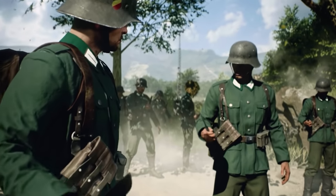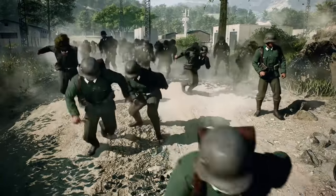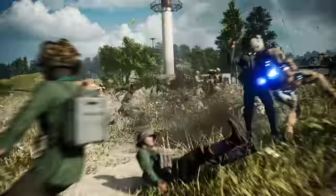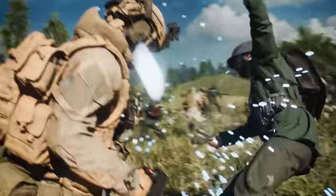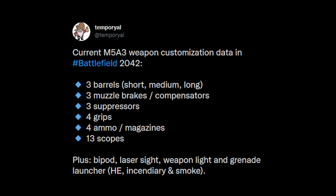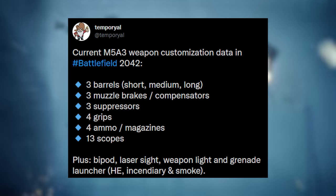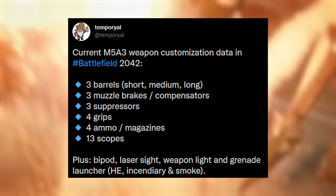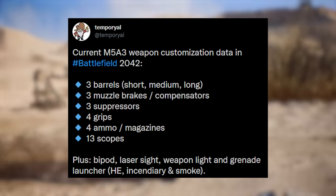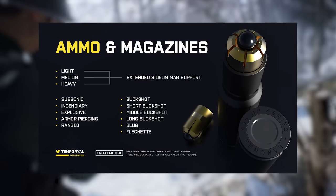A lot of these weapons have been spotted in trailers, most names will probably be different at launch, and of course some may never see the light of day — Temperyal has found dozens of guns in Battlefield V's files that DICE never officially released. As for weapon attachments, the M5A3 Assault Rifle has 3 barrels (short, medium, and long), 3 muzzle brakes, 3 suppressors, 4 grips, 4 ammo/magazine variants, 13 scopes, and a variety of weapon-specific attachments like bipod, laser sight, weapon light, and grenade launcher.